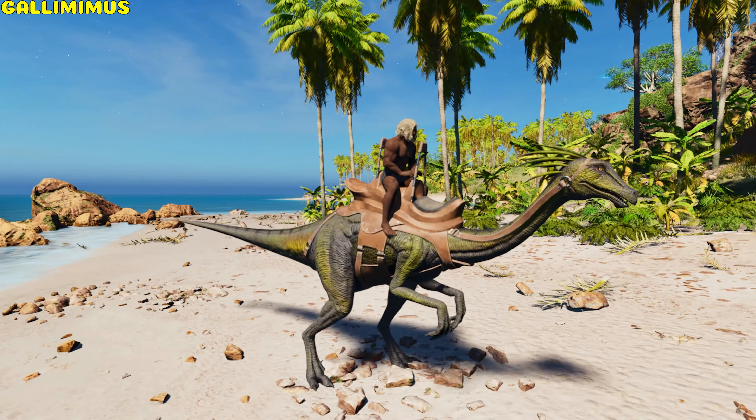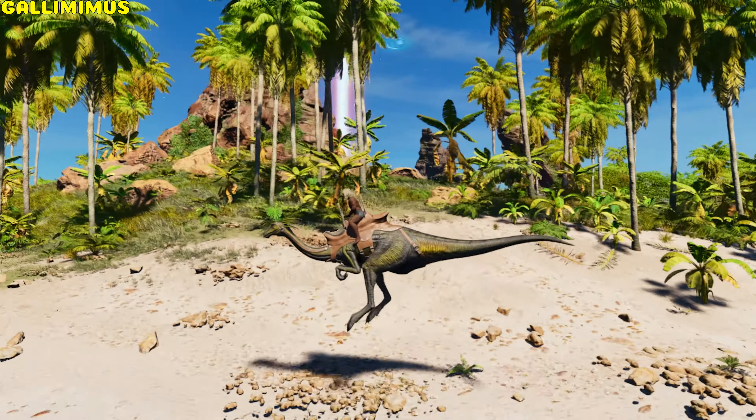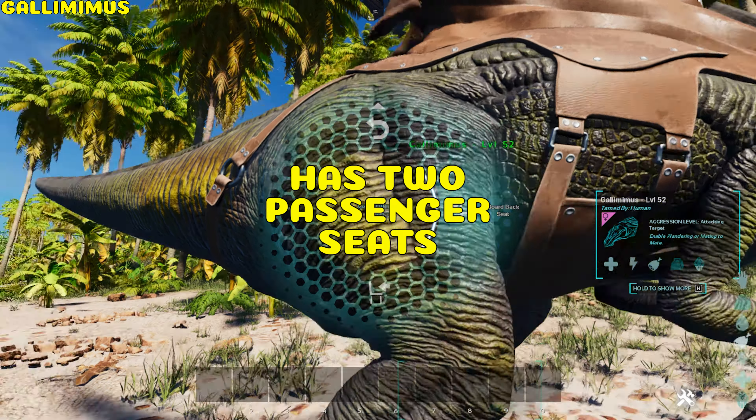Gallimimus. The Gallimimus can bite, jump, and has one rider and two passenger seats.